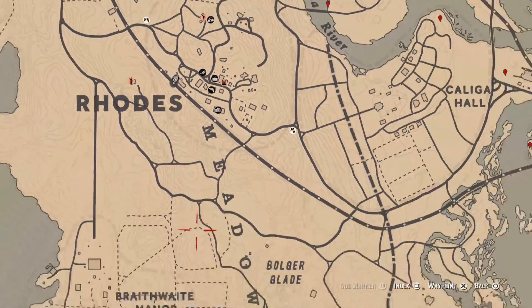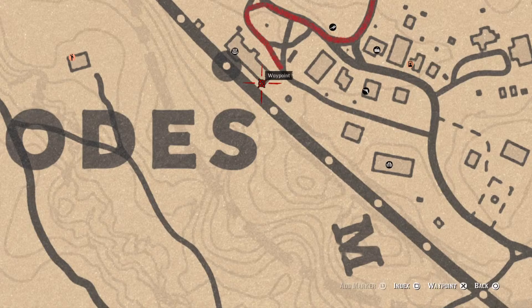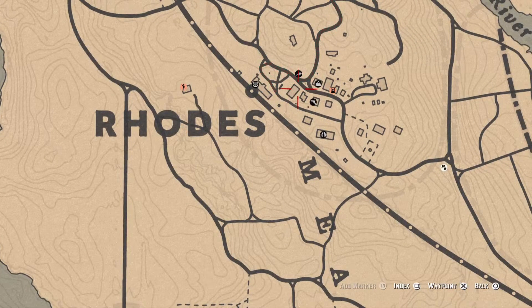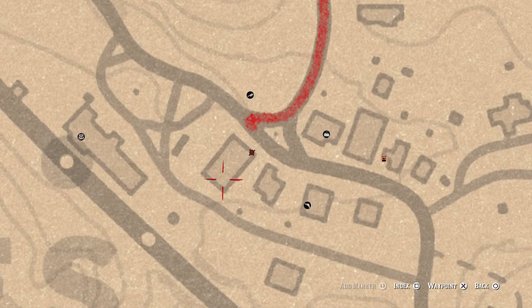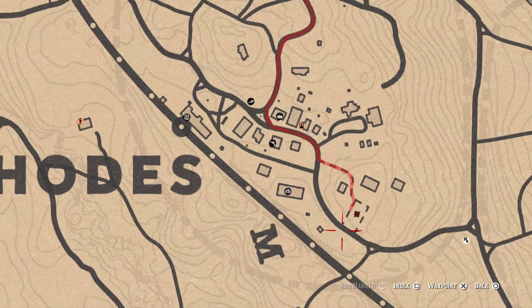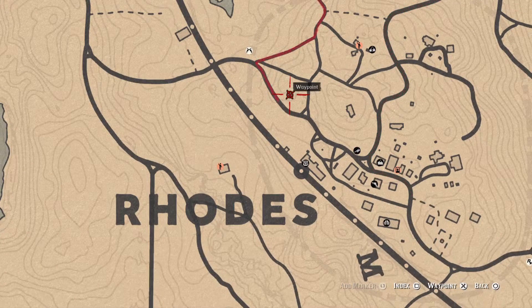Up at Rhodes there are several items. There's a Rosewood Hairbrush Family Heirloom in a treasure chest at the edge of the train station building. There's also a Tarot Card on top of the building — go to the back, use the ladder to get on the roof, and grab the Four of Cups card. Inside the gazebo nearby is a Four of Wands tarot card.